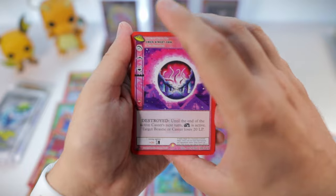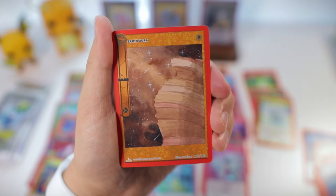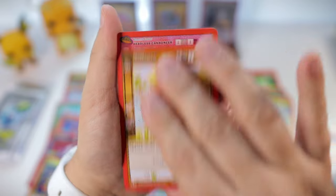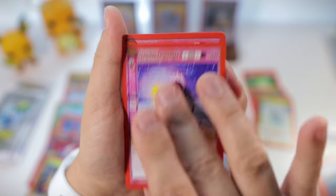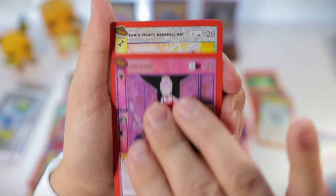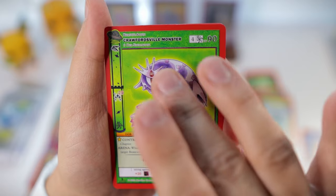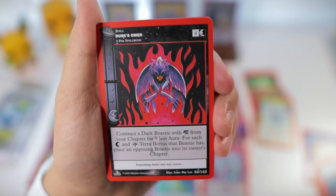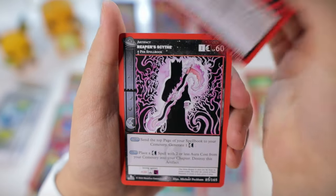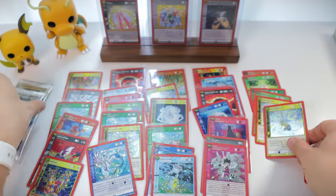We're on to our last four or five packs — let's slow roll this again. Hopefully we can still get one of those Supernova 6 today. Headless Cannoneer, Lady in Red. Sam's Trusty Baseball Bat, Crawfordsville Monster, Dusk Omen, Reaper's Scythe, and another Static Snowstone.